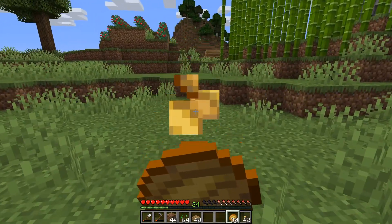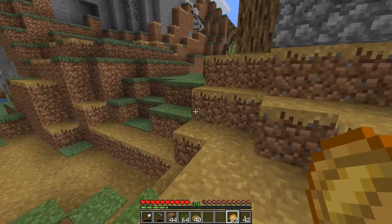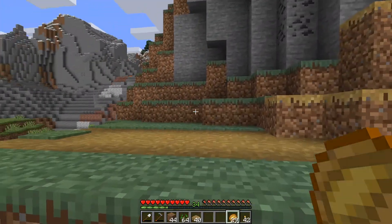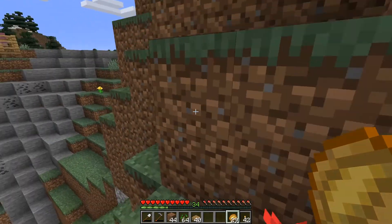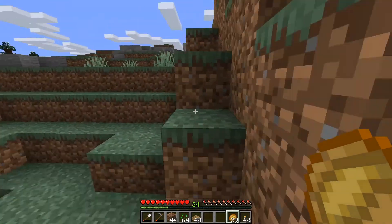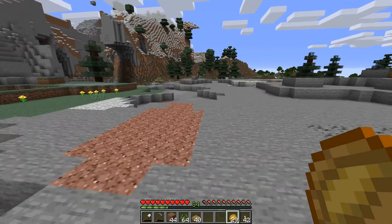I'm currently eating baked potatoes. I wouldn't say they're the best food item, but they're a pretty decent early game food item — they give you a couple bars of hunger, plus the saturation value on them is a little bit higher than some other food items.